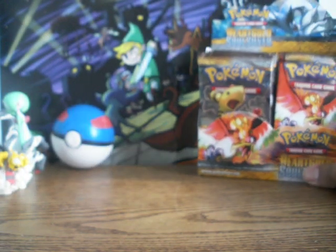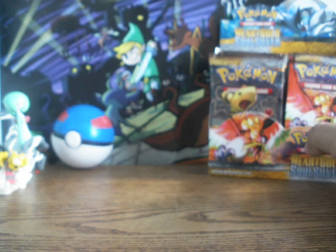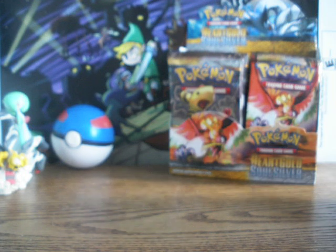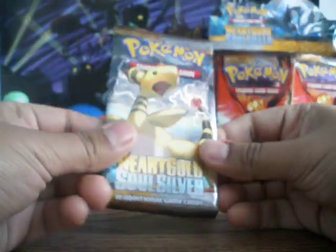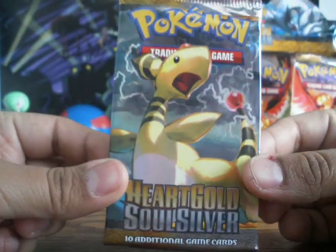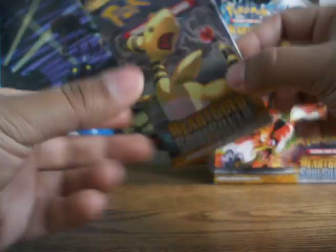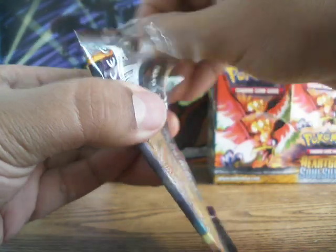Let's position this right. Here we are with Part 2 of the HeartGold SoulSilver Booster Box. This side is looking a little empty since we've been picking from it too much, so let's go on with the left side, just for a change of pace. This Ampharos has been looking at this for quite a while, saying 'Open me!' Let's see what we get from this pack.